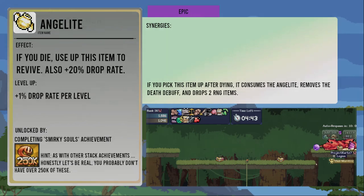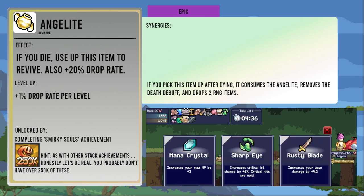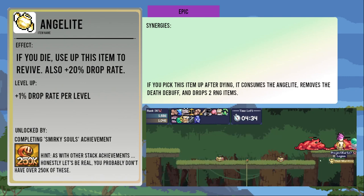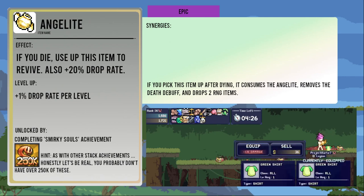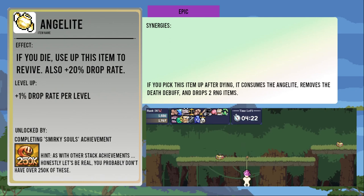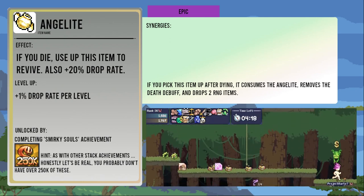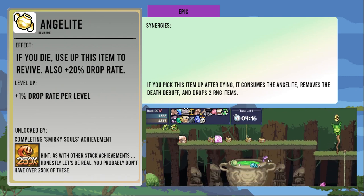And now for the epic items. Angelite will be used up to revive you without losing two items or getting the death debuff, and also gives you 20 percent drop rate if you don't use it. Each level increases the drop rate by one percent. It is unlocked from the Smirky Souls achievement, making it the highest stack size achievement to unlock an RNG item at this moment. If you have the death debuff already when you pick it up, it removes the debuff and also drops two RNG items for you.